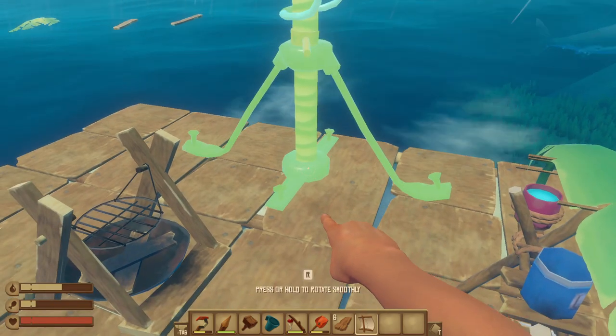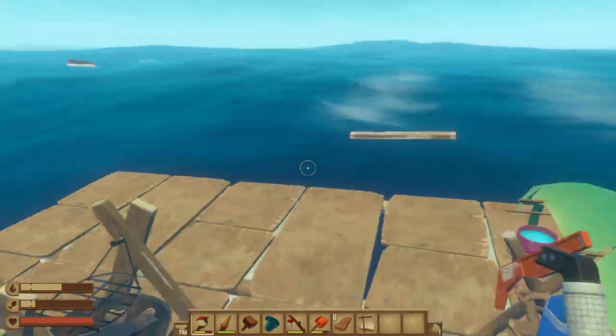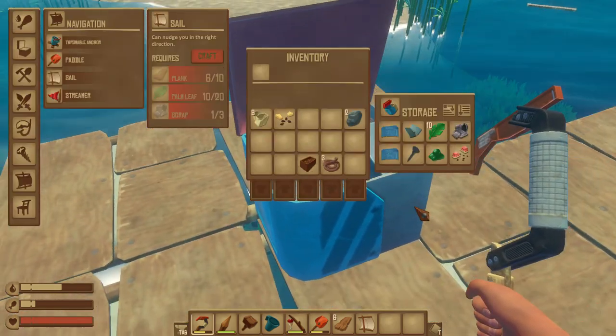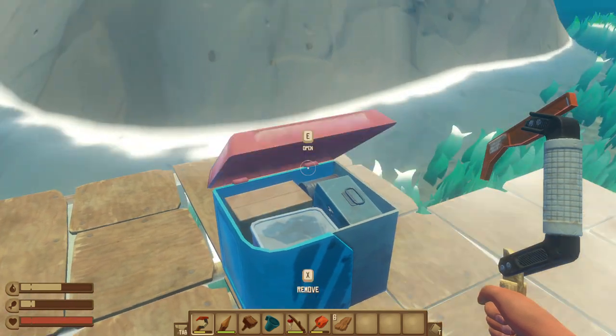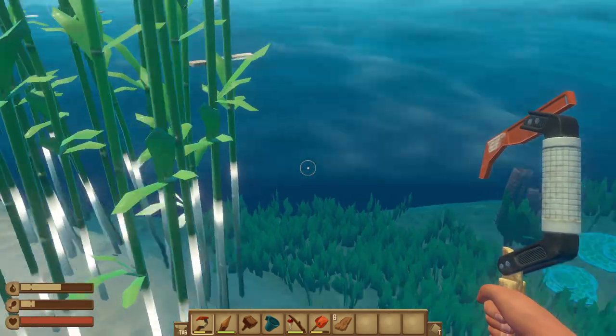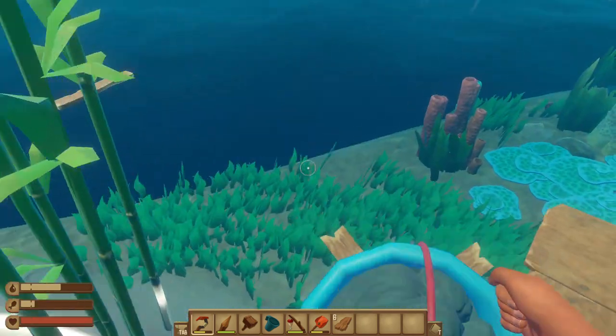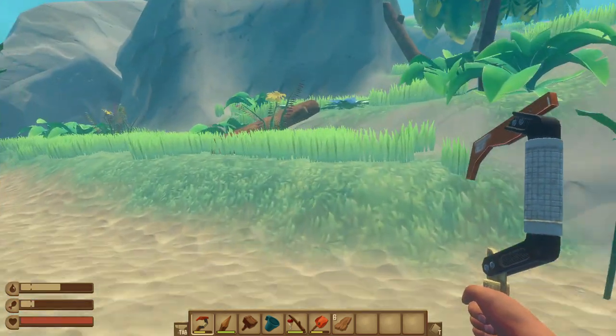We can now make the sail — which we should put somewhere. I don't even know where to put it right now, so for now I'm just going to store it. Land ahoy! Throw the anchor. Okay, we should be anchored. Let's see what we got, let's see what we can do here.